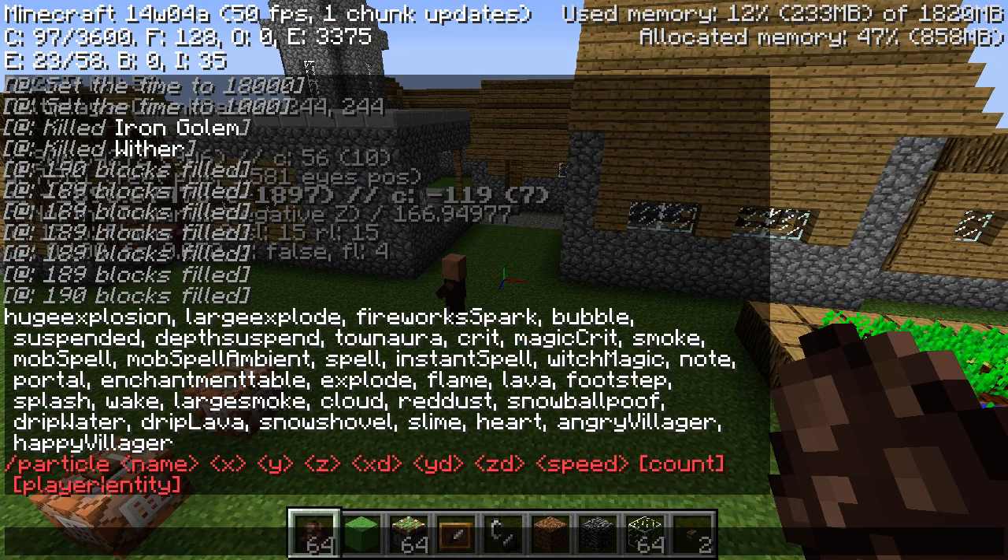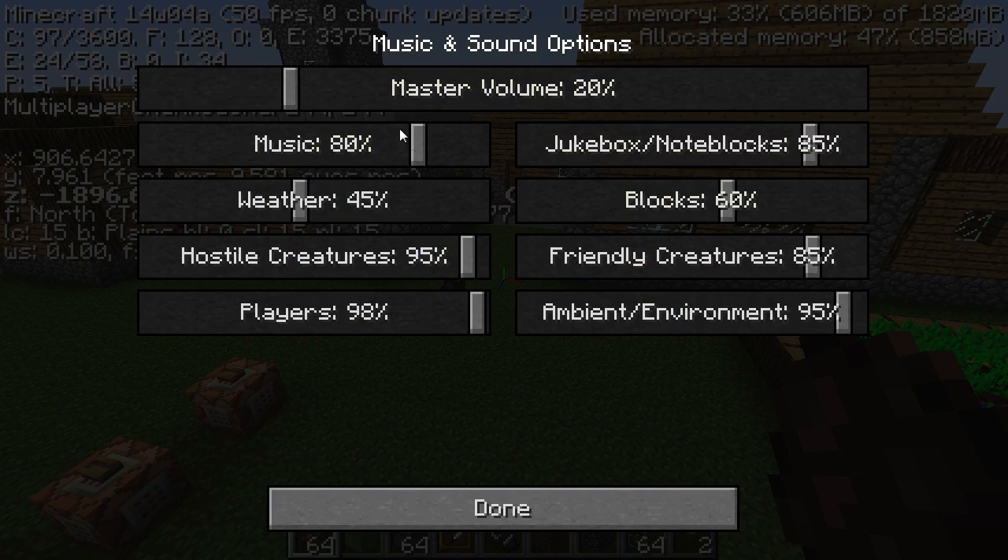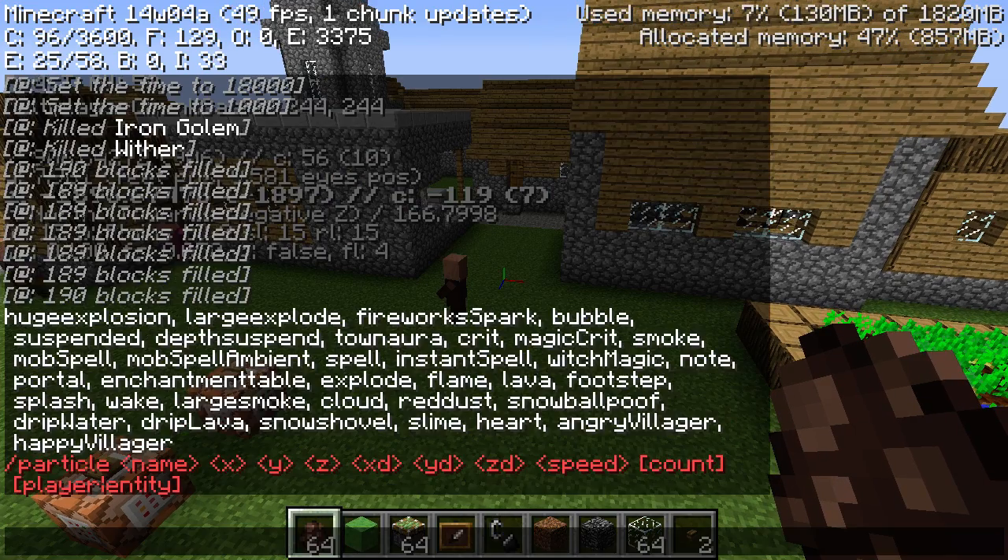The looting enchantment now boosts your chances of rare loot by 1% per level. But there is a bit of a glitch right now where you will get 100% drops every time.